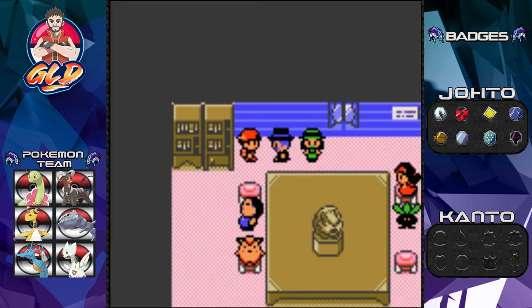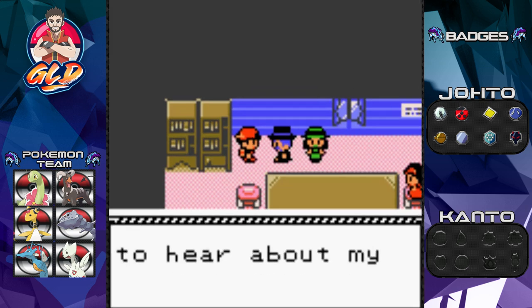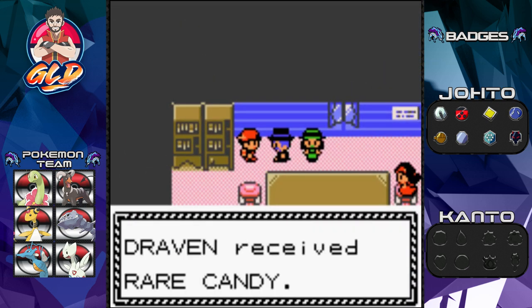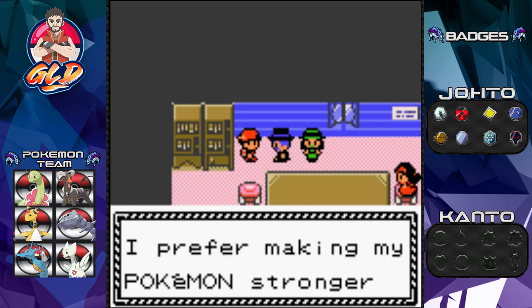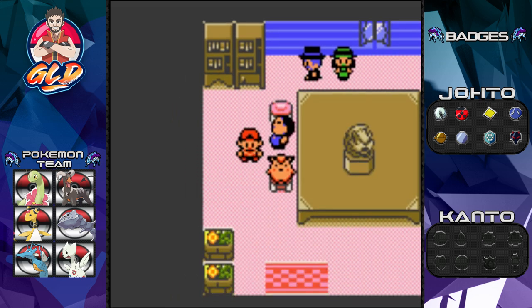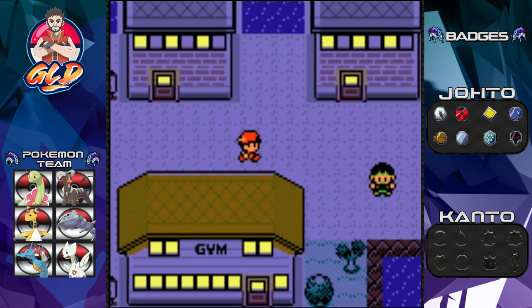We only have one item slot left. Here we go back to grab the Rare Candy. The chairman says it again: 'Rare candy makes your pokemon stronger, but I prefer making my pokemon stronger by battling — so you can have it.' That's kind of a shot at people who use Rare Candies as shortcuts.